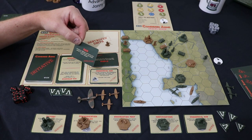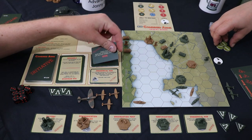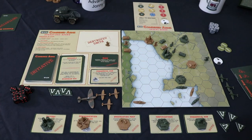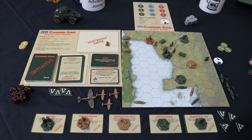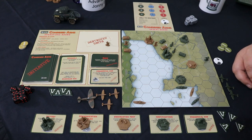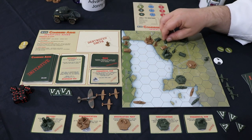Now we've got a turn card — it is rain. And rain says no aeroplanes, and units may not move an additional hex using blitz tokens. In the end step we're going to pick out these bits. We don't flip it, we play the turn. Initiative is with me and I'm going to read my cards. I've only got the one, so I should draw back up to three.